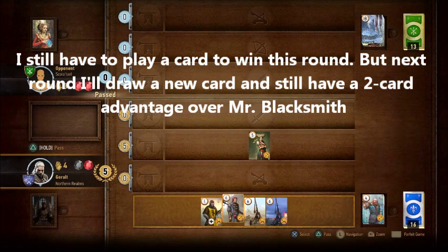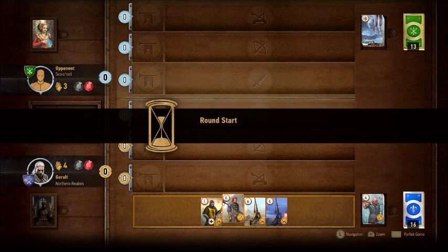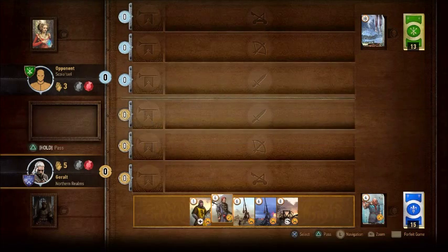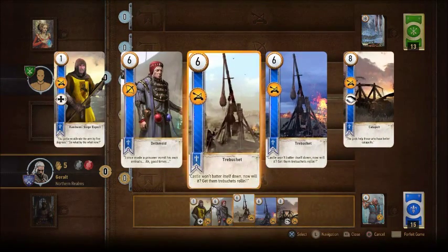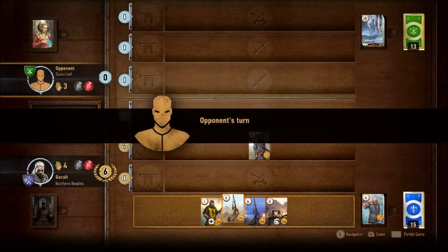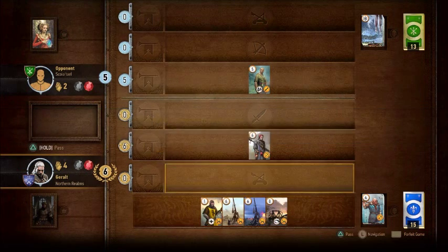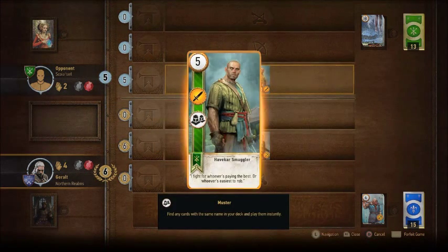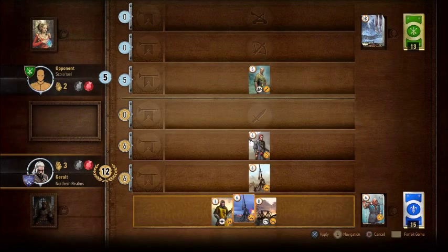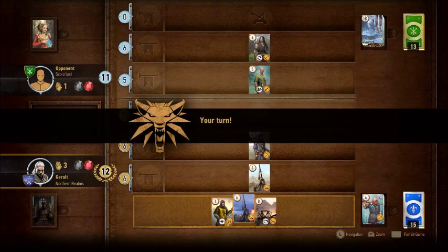I still have to play one card to ensure that my victory points is higher than his. I decided to play a five-point card because I wanted to save the one-point card for later — he's going to buff other cards in the row with him, so there's a little bit of synergy there. I want to keep that for the final round, which has just started. He puts on another muster card but he doesn't have any other cards left in his hand to play, so that's too bad for him. I'm up two cards on him and I have pretty strong cards that I saved up.